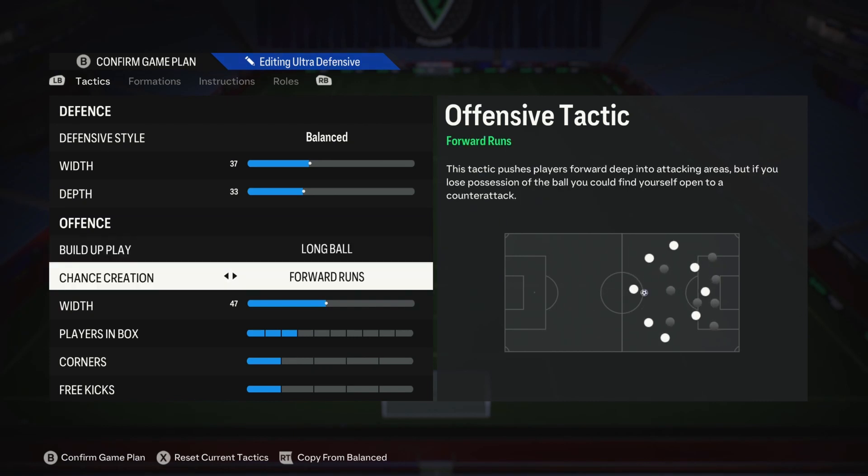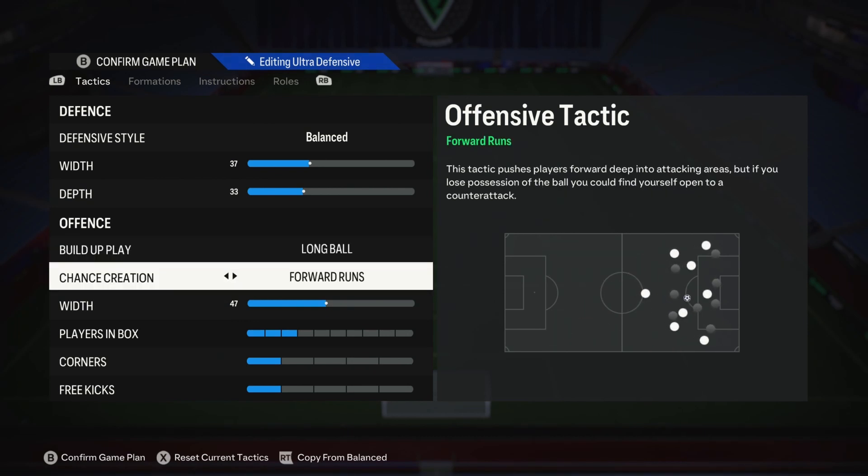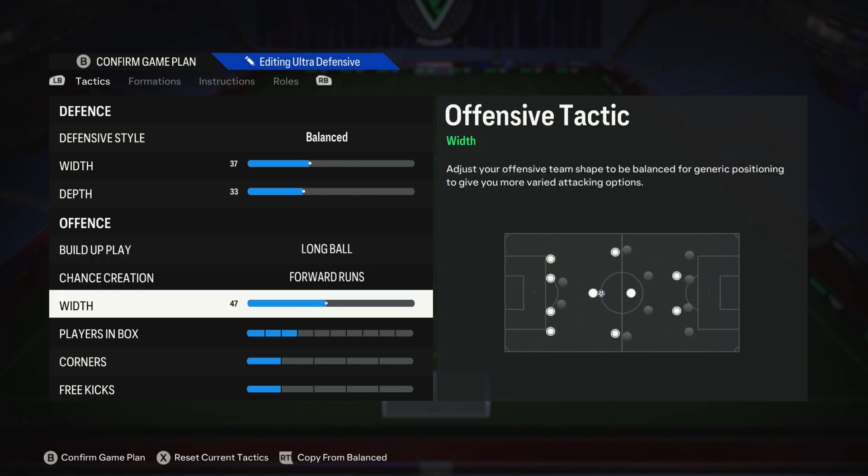Our build-up play is long ball and forward runs. These two complement each other really well. Long ball will move your team up the park really quickly — it's like everybody having 'get in behind' — and forward runs give you the ability to counter-attack. That's what we want: a counter-attacking formation. Yes, we're defending with backs to the wall, but we want to take an opportunity if it presents itself. Width is 47. I typically keep my defensive and attacking width within 10 of each other — I can push it to 15 but I don't want my team being too accordion-like, constantly going in and out.